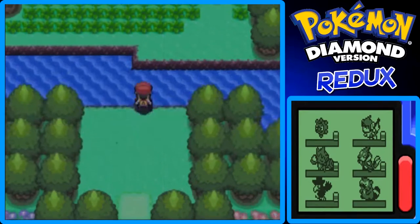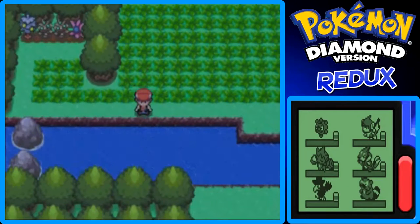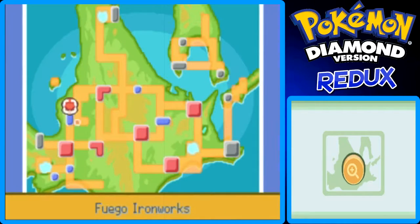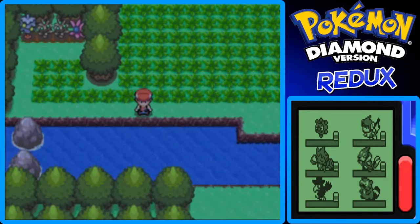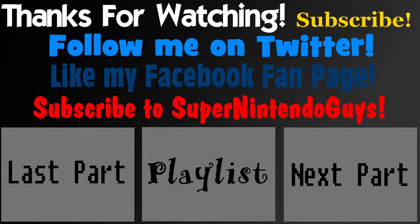We've made it to the Fuego Ironworks — I think that's the name of it. Let me check the Town Map: yes, it's the Fuego Ironworks. We're going to cover this in the next part. This has been my Pokemon Diamond Redo Walkthrough Guide. This has been Giant Girl — thank you for watching, and I hope to see you guys in the next part.